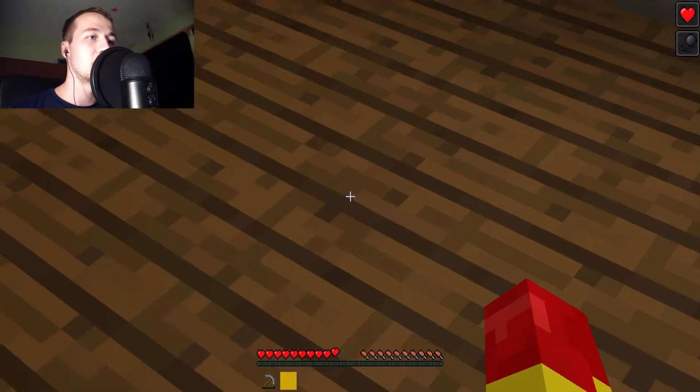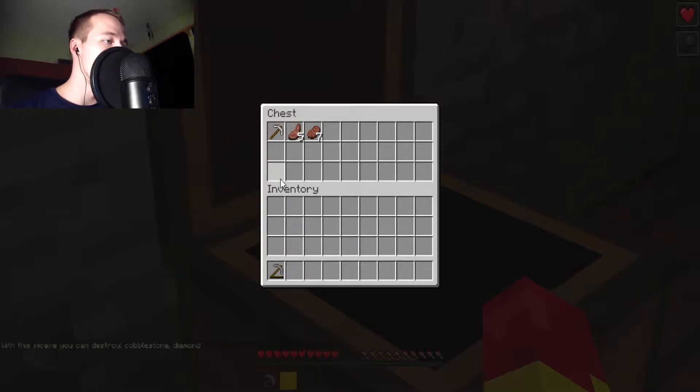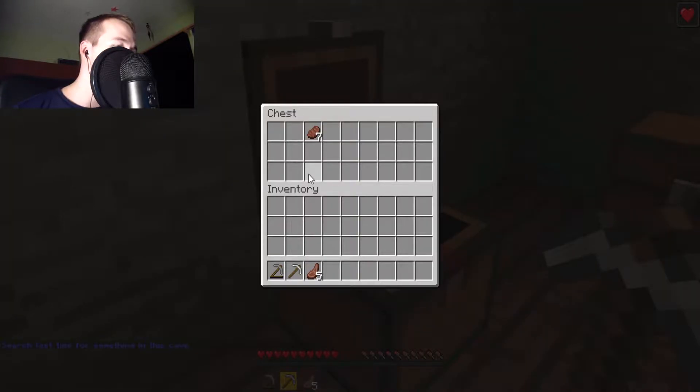With this pickaxe you can destroy cobblestone and diamond — cobblestone and diamond, alright. Search last time for something in this cave. I can't really read it with this on there.